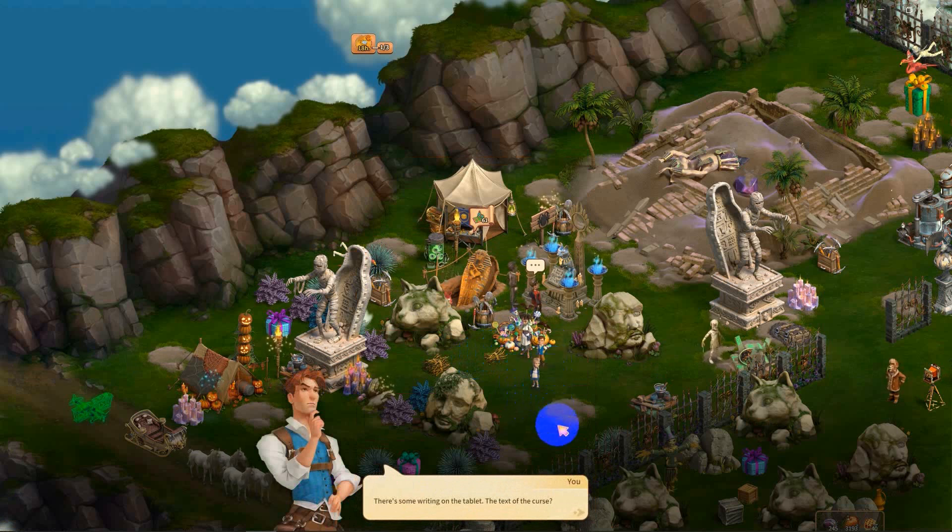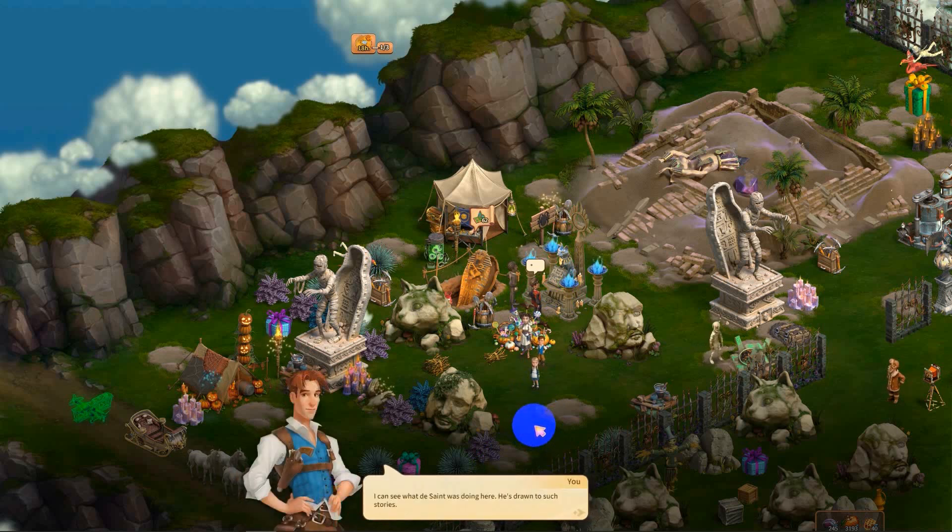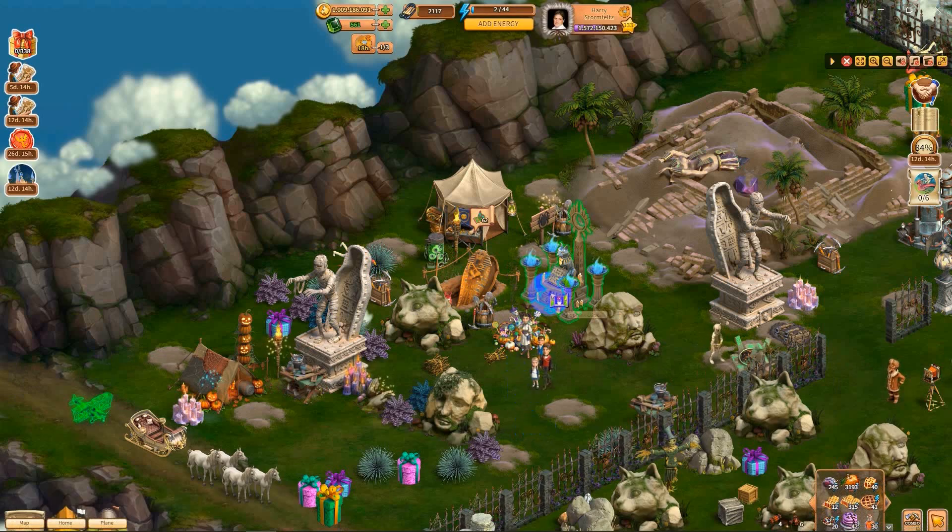There's some writing on the table - the text of the curse. What table? Oh, this one. No, the archaeology one - I can't even pronounce it. Archaeology. Have it translated. Hmm, it's a legend about a nobleman who sought immortality. I can see what the saint was doing here - he's drawn to such stories. Now that someone's safe, I'd like to read what got us into this mess. Let's look.